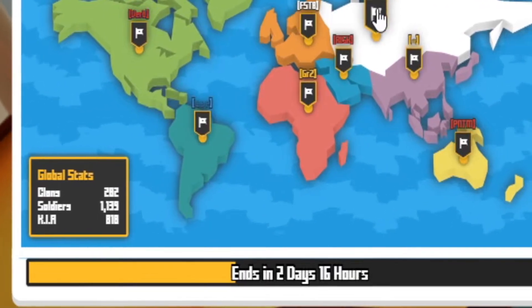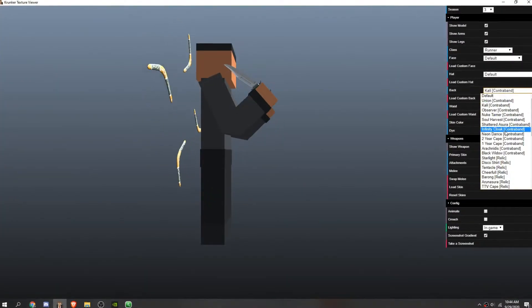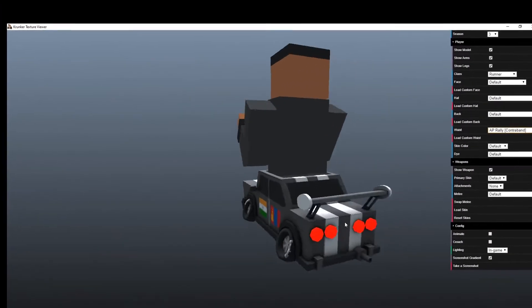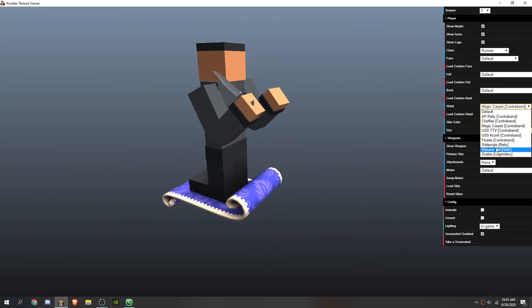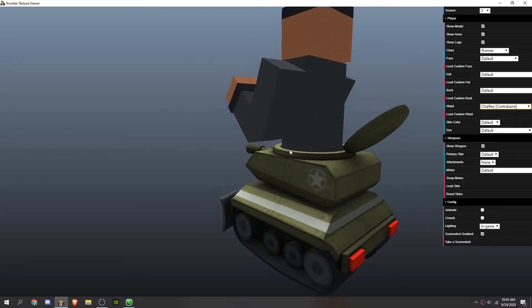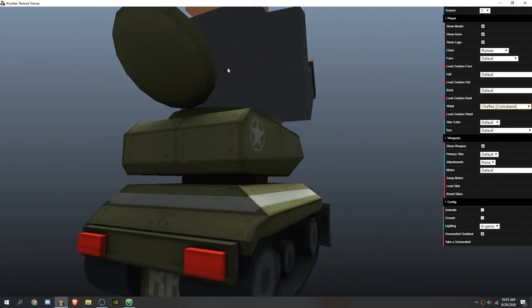If they win a specific region, they'll win some special items. There are a bunch of new items — like bang, bam, boom. These new cosmetics are really sweet. Imagine actually being able to rock this stuff. It looks so cool. Some of these are actually references to the Krunker clan war, which is pretty awesome.